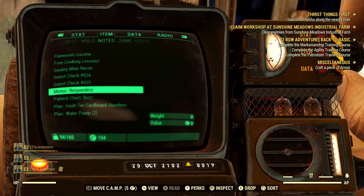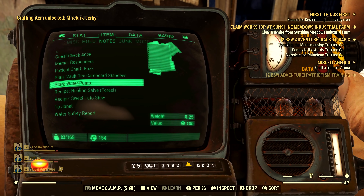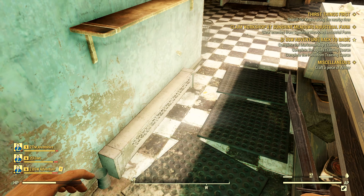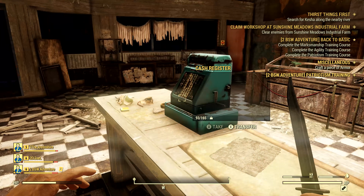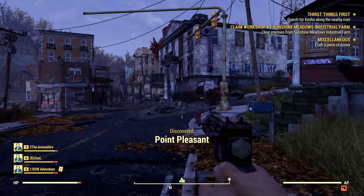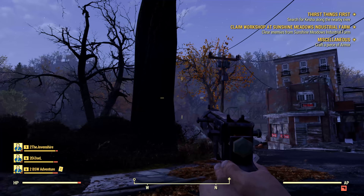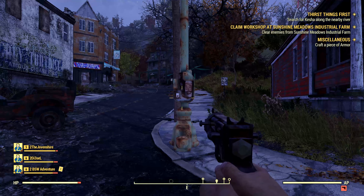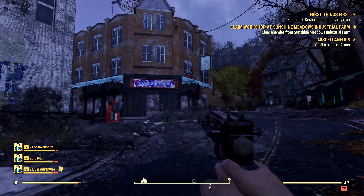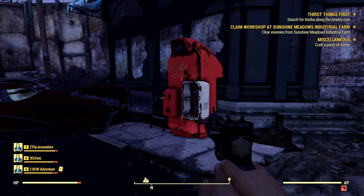Like in previous Fallouts, we can collect recipes and plans for crafting new food items, settlement objects, weapons, and all sorts of stuff. Once we collect a new plan or recipe, we read it by clicking on it in our inventory, which consumes the plan. Unlike in Fallout 3, we can't consume additional copies of the same plan for an upgraded version. We can collect more than one plan for the same item, but reading it again doesn't do anything — instead, we can barter the duplicates. This could be a great way for a new player to buy all the plans they need early on.